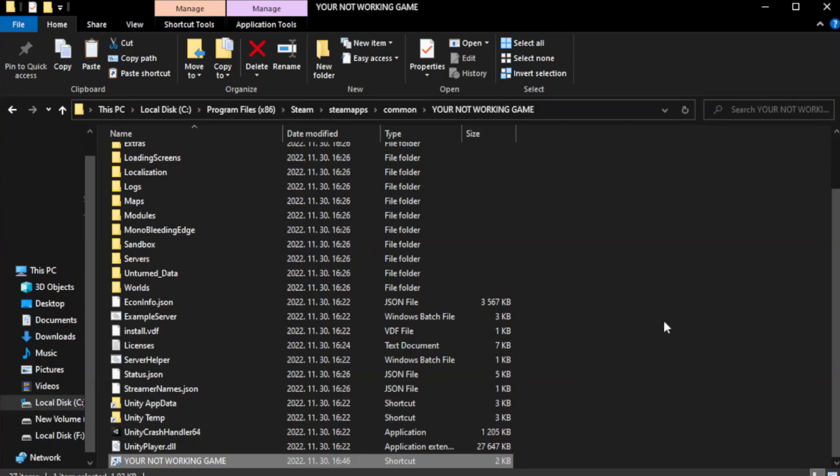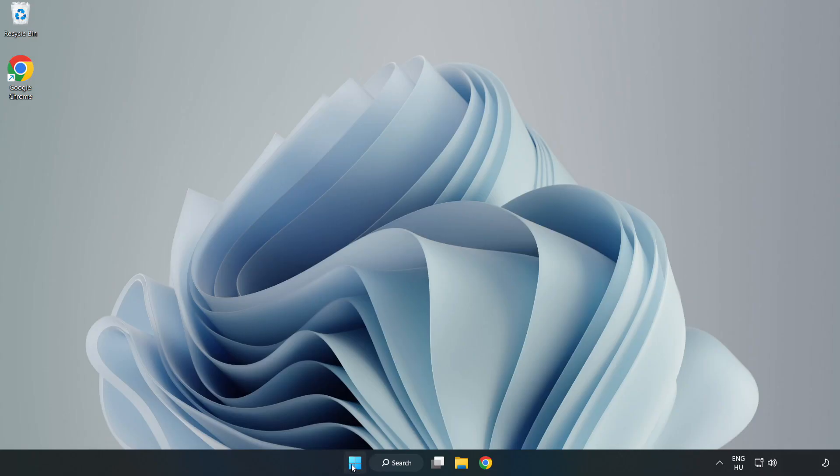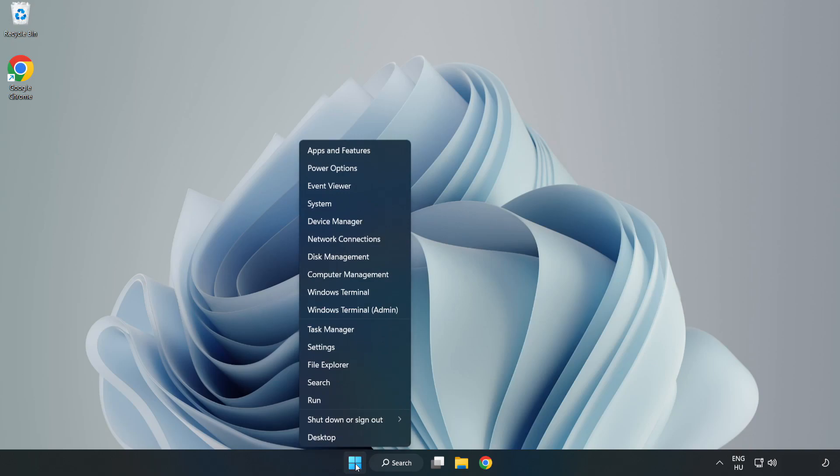Check Run this program as an administrator, then try to play the game. If that didn't work, right-click the Start menu and open Task Manager.